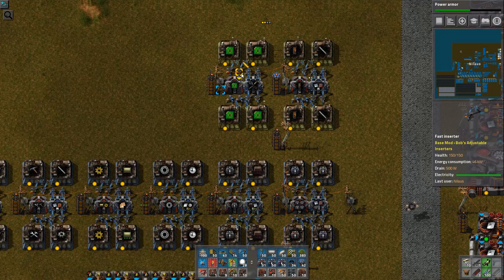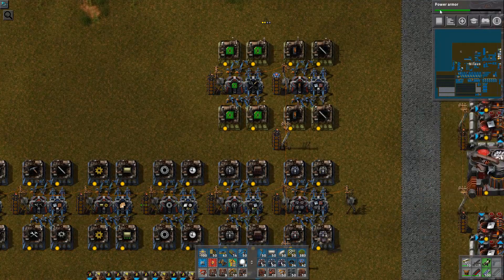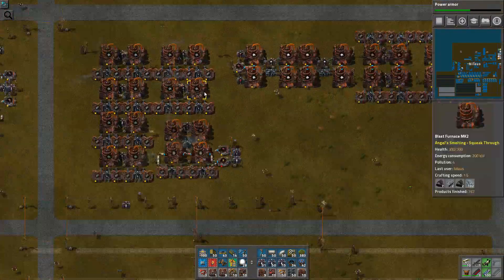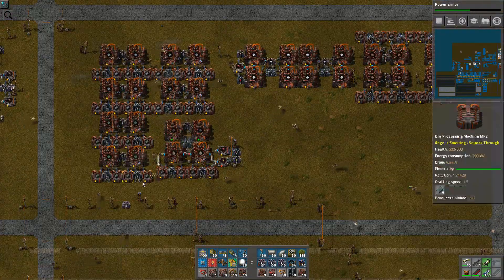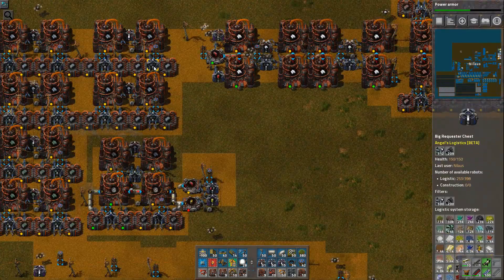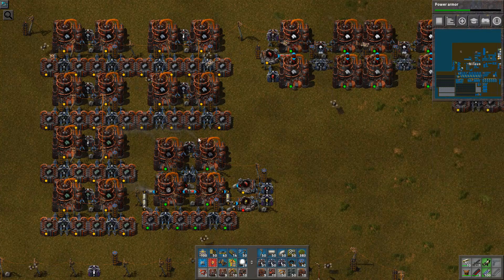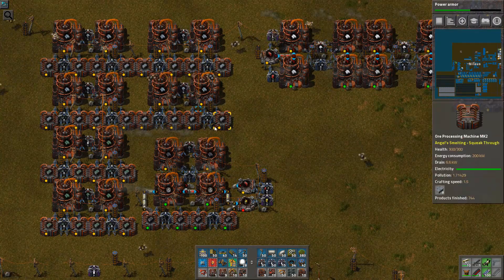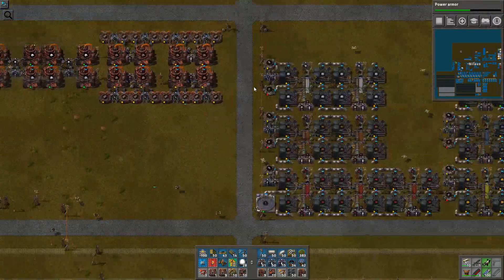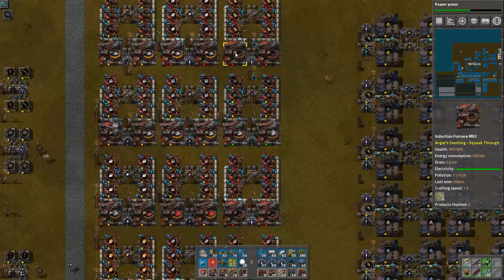They are positioned up here. So we are working forward on the electronics and you can see my science is working on the power. What I've also been working on lately is actually trying to structure this way better. So I deconstructed this — this was a combined smelting. The smelting process from ore to ingots, smelting and plating, the casting process. But now I'm splitting it so that I only have the smelting here, and then I have a dedicated casting location up here.